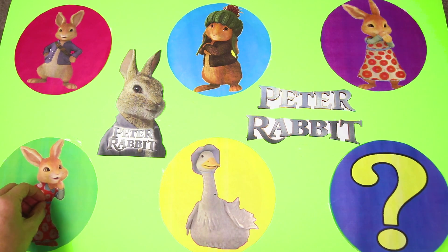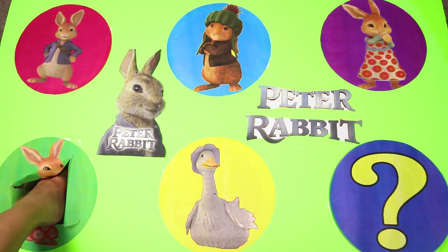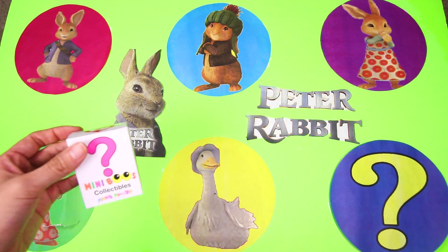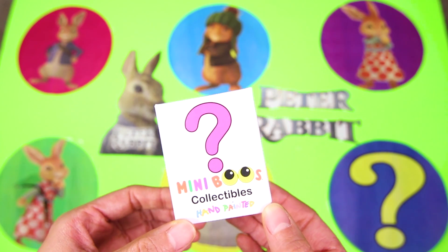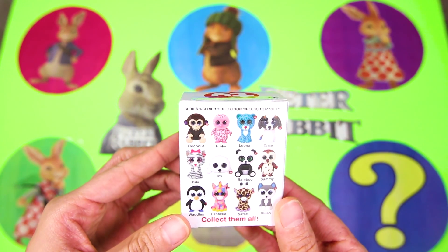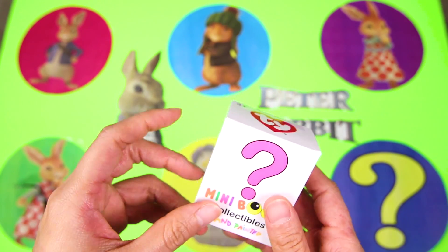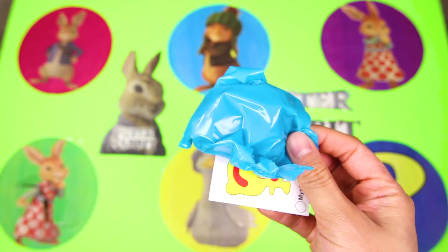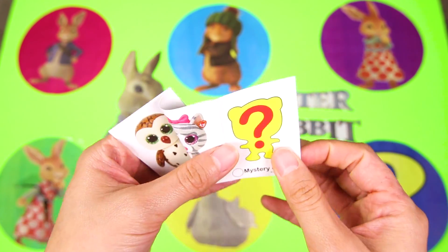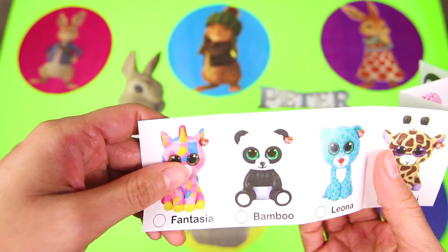But she's not Peter's only older sister — Flopsy has a twin sister named Mopsy. Look at this! It's a TY Mini Boo's surprise box. These are one of my favorite new toys. Inside the box is a special furry friend. Let's see who we find. Here is the Mini Boo's flyer with all the animals we can collect.